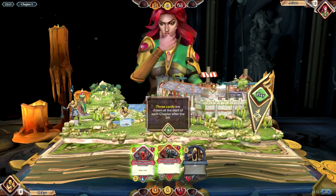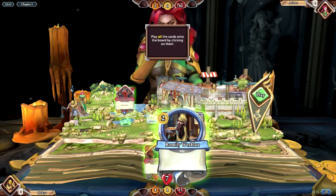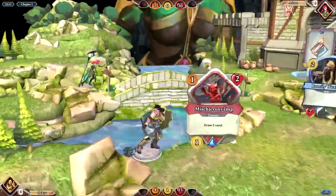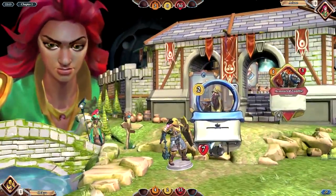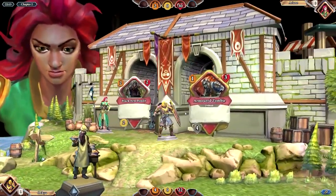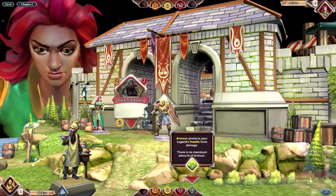Probably want to play that first — always draw the card first. 3 cards are drawn at the start of each chapter; maximum 10 cards can be held in your hand. I probably want to play this one first, and then this, and then this. Kill him, draw a card. Gain 4 armor — armor protects your legend's health from damage, and there is no maximum amount of armor. Awesome.